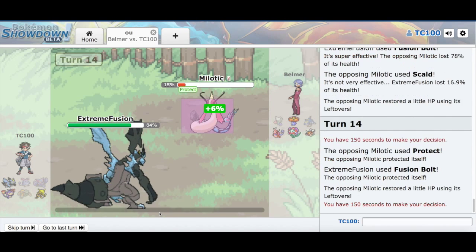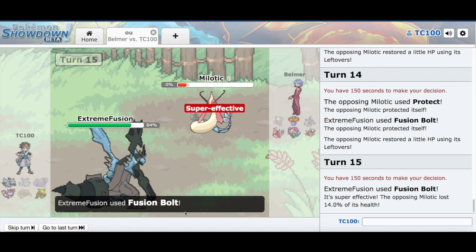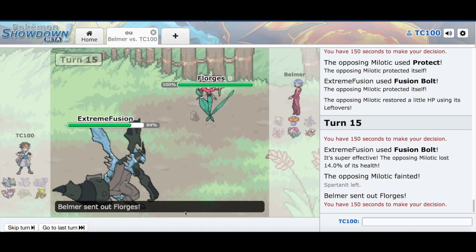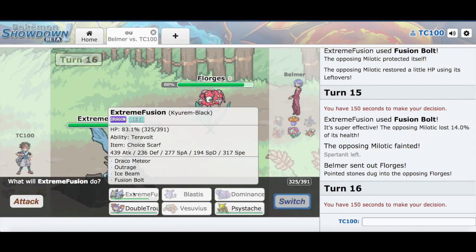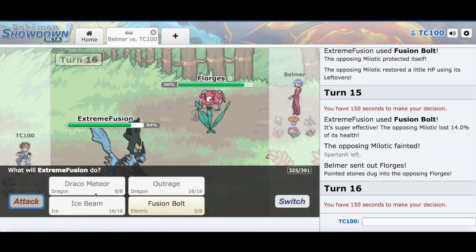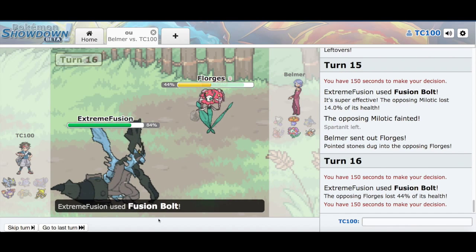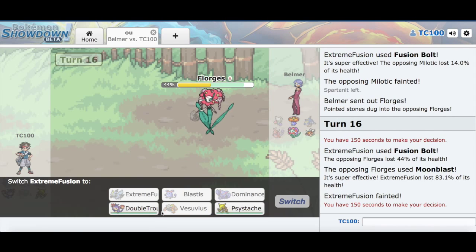Protect — not going to matter because I'm going to KO you back anyway. You probably should have switched out or something. Because Kyurem-Black is Kyurem-Black, he's pretty darn strong. Okay, here's Togekiss. In my analysis before this battle, I said that I have coverage for Fairy types. But they're all specially based, so Fusion Bolt will not do very much. Here, I'll show you — it does okay damage, but not a whole lot.